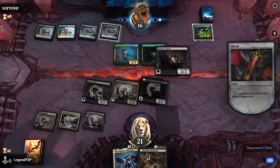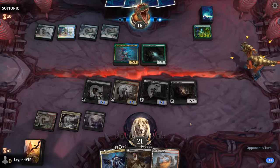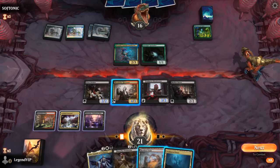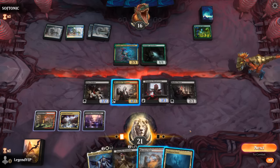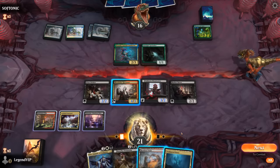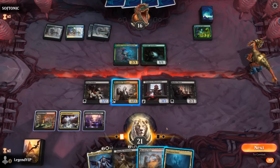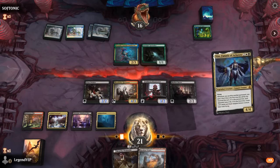We get to draw a card and put Baron on the battlefield after finding an untapped land. Now Vito over Henrika, I think — even though Henrika lets us sack a creature and trigger Bloodcaster, our opponent can just sack a Spelunker, which isn't that exciting. So we'll play Vito.